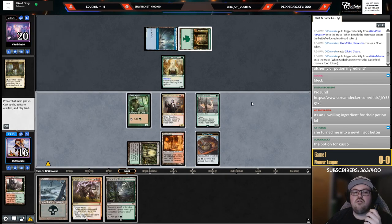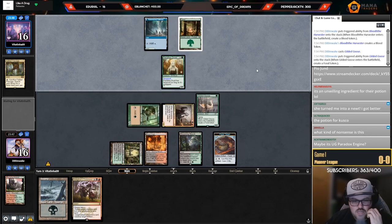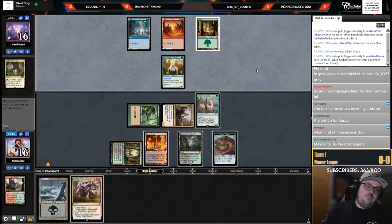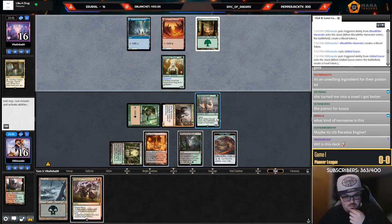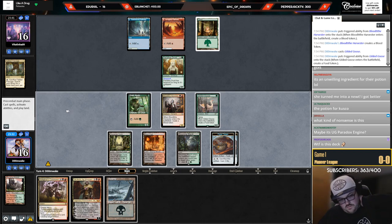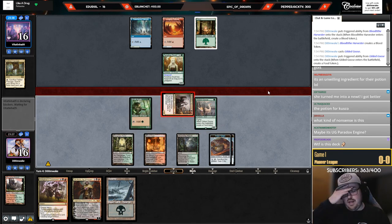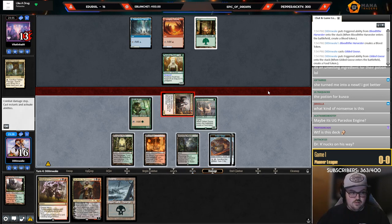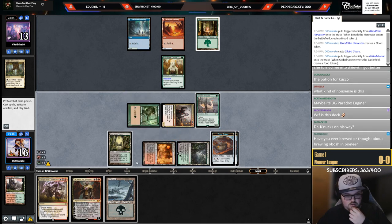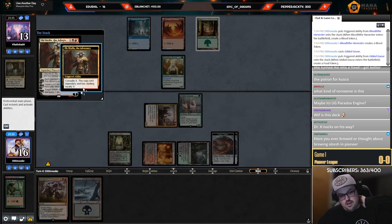I can do it this way — attack for four. I'm scared, Paradise Druid usually does not mean good things. What kind of nonsense is this? They have a Collected Company perhaps. I'm making a food. That's a really good draw step — question is do I attack with Harvester first, probably. I think the attack is fine. I have six mana so I can play Kolaghan's Command and Ob Nixilis. I'll down-tick, down-tick. I kind of want to keep the three-two in play, so let's sack the elf.